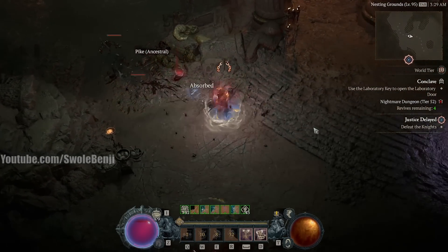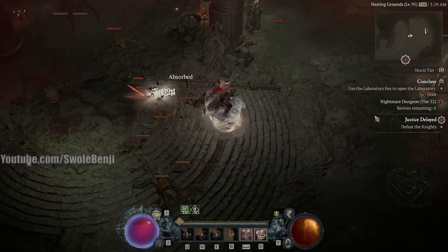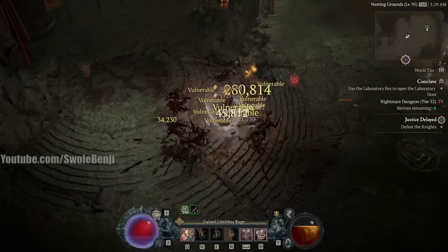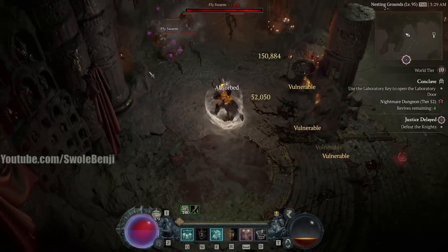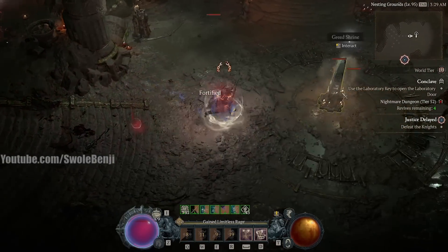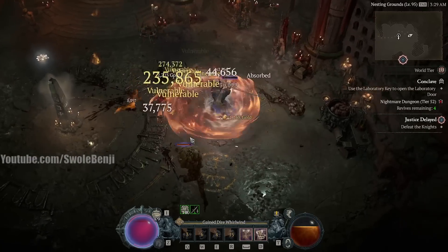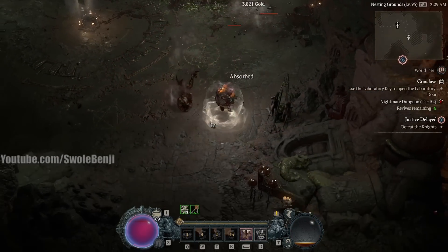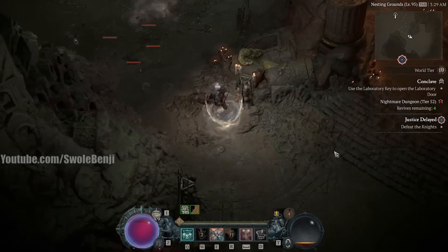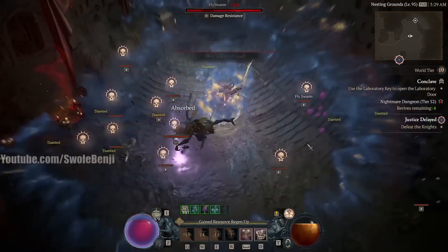These little flies that slow you down — I'll talk more about the gem choices later — but essentially, that helps us. If an enemy crowd-controls us, we just gain 50% damage resistance. And yes, you heard me right: if you are crowd-controlled — which you are all the time — you're going to be slowed, chilled, dazed, knocked back, knocked down, stunned. There are so many different crowd controls in this game, and you're going to be feeling all of them.